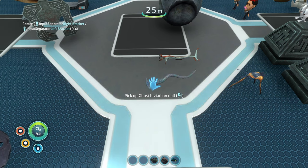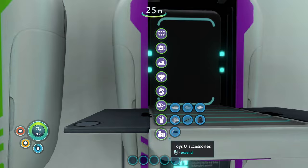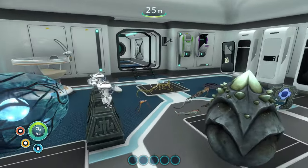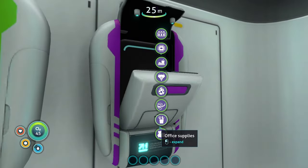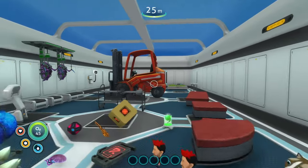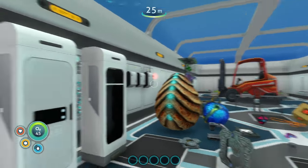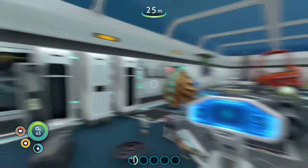We also have creature eggs — all the aggressive creature eggs including a sea dragon egg, though they're only cosmetic and you can phase through them. There are office supplies, crumpled documents, and pen holders. Essentially all the decorative items found around the game world can now be crafted here, so you don't have to hunt for them. This mod gives you literally hundreds of new decoration options.